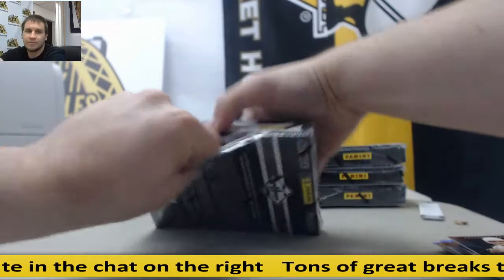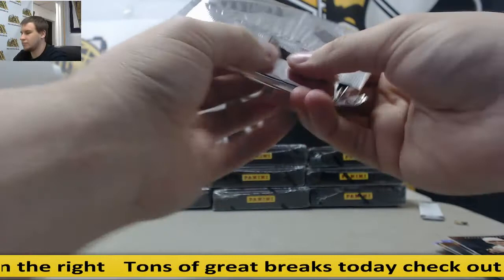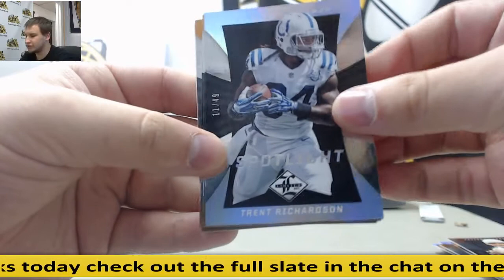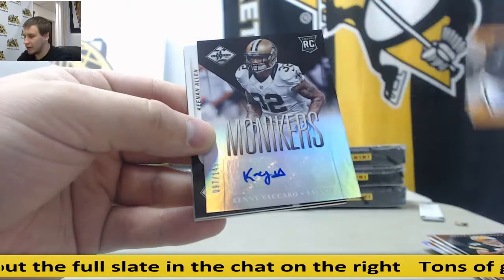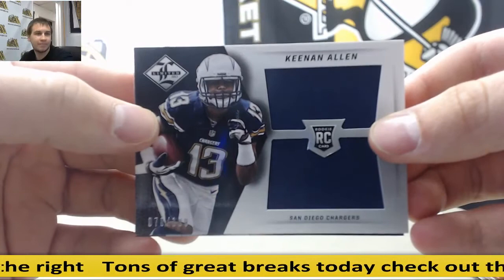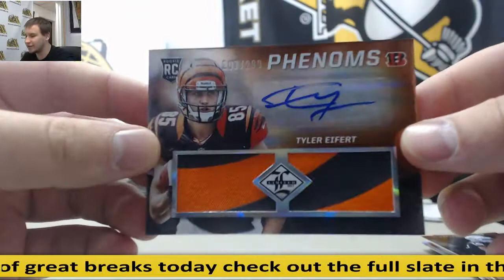Next up: Number 249 for the Colts — Trent Richardson, Spotlight. Matt Ryan, Aaron Rodgers, and Bryce Butler. Monikers auto to 149 — Kenny Vaccaro, for the Saints, rookie. Dual jersey for the Chargers — Keenan Allen, to 199. And for the Bengals, nice patch there — rookie patch auto, Tyler Eifert, to 299.